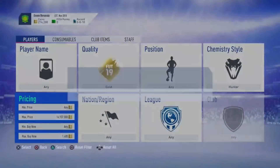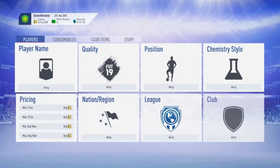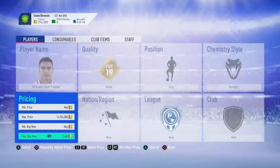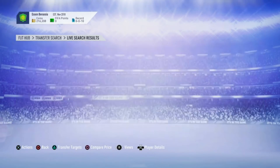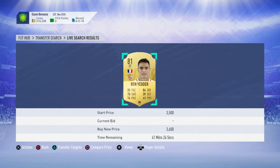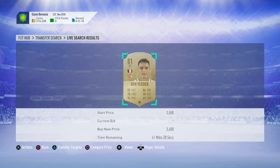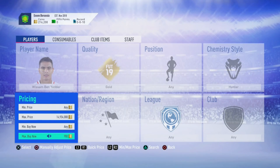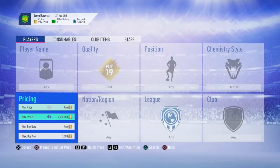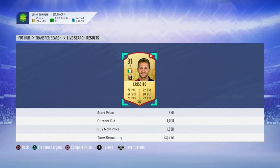Right now the market is quiet since it's January 1st. Here we go — Ben Yedder for 1,000 coins! Let's check how much he's going for. Oh my god, first deal of the video — Ben Yedder for 1,000 coins, and he's going for 3,600 coins. That is a 2,500 coin profit in one deal. You literally tripled your coins on the very first snipe with this method!